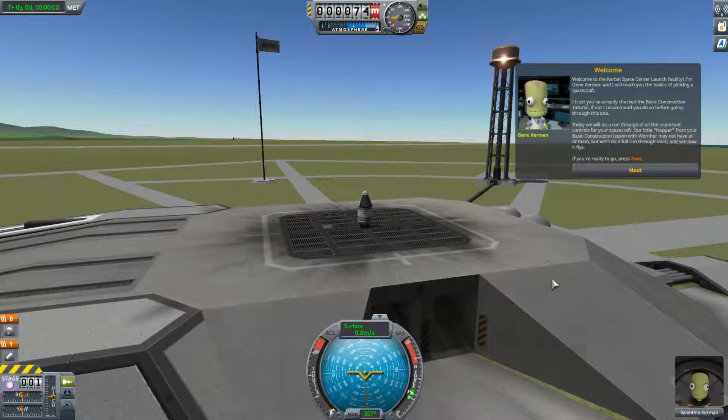Today we'll do a run through of all the important controls for your spacecraft. Our little hopper from your basic instruction lesson with Werner may not have all of them, but we'll do a full run through once to see how it flies. If you're ready to go, press next.